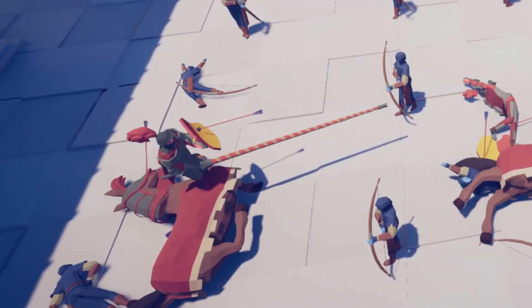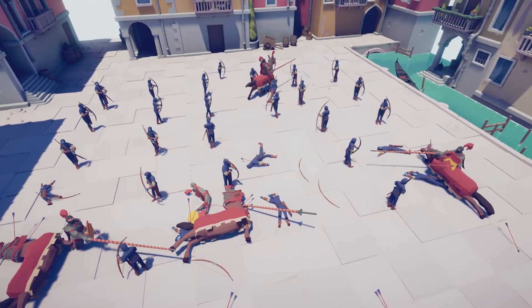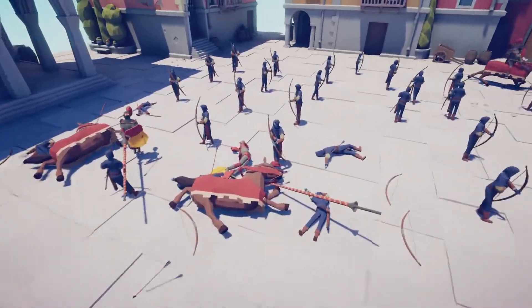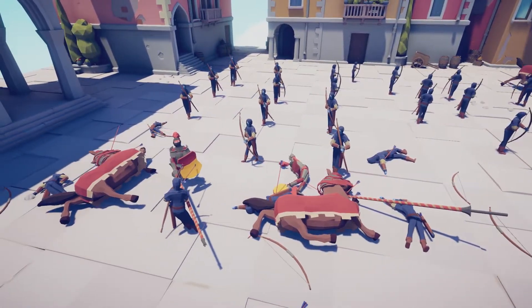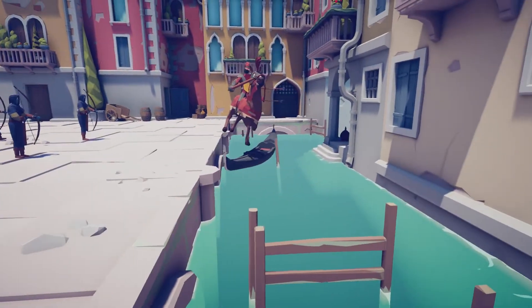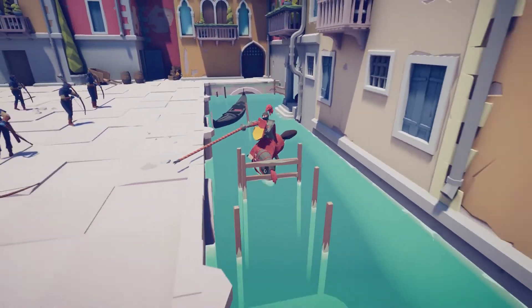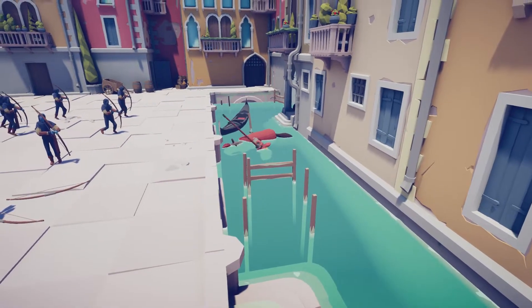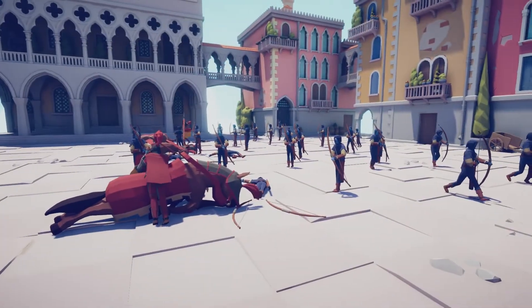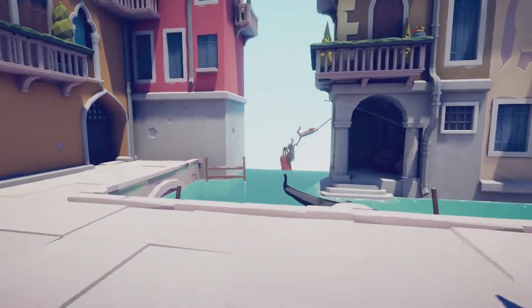Three horses down inside 10 seconds! This last jouster is giving an archer a little prod with his spear but it hasn't done any damage whatsoever. On the far side, we have a horse throwing himself into the water without even hitting anyone. Within about 30 seconds the jousters are pretty much done and going off the map.